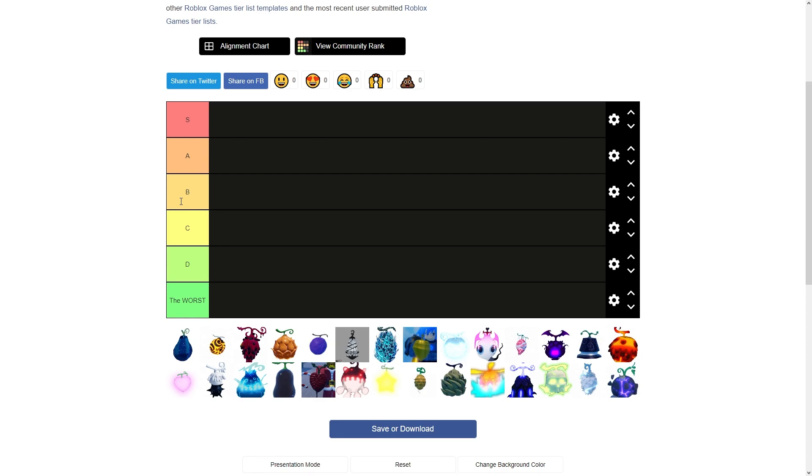C tier is okay, D is like you don't really want to use this but if you have to, you have to. And the worst tier — don't use this at any cost, no matter what the situation is.